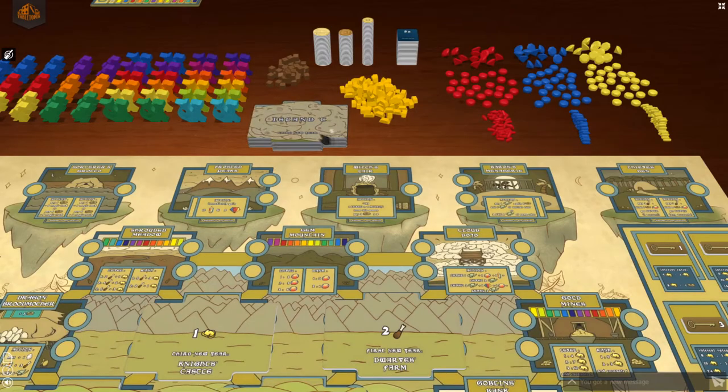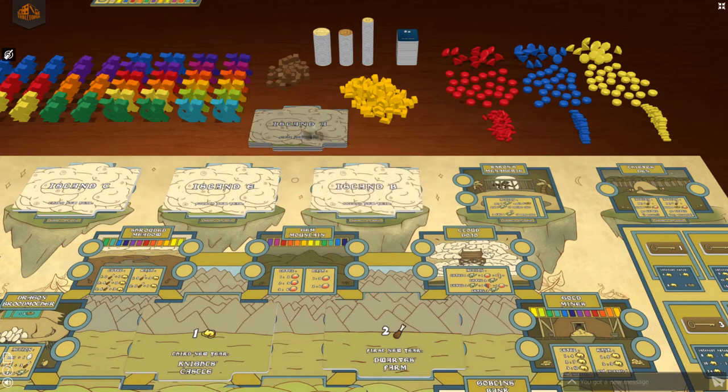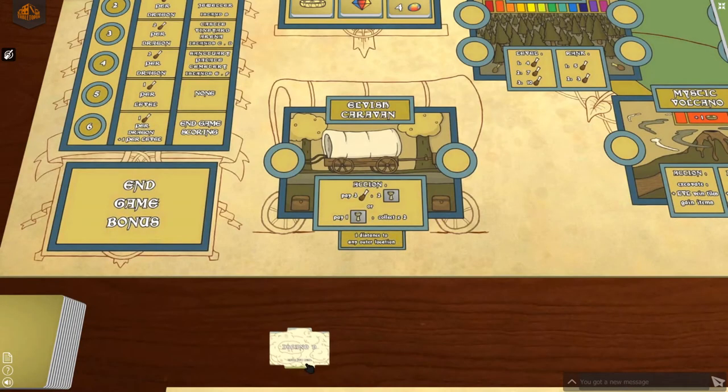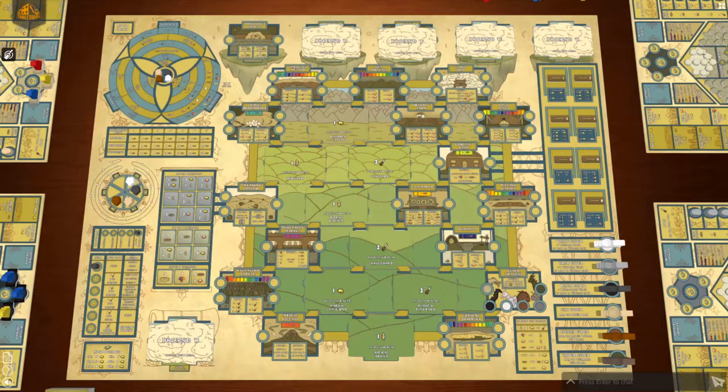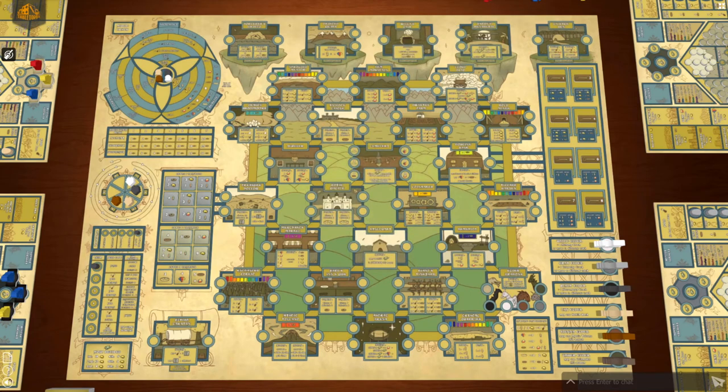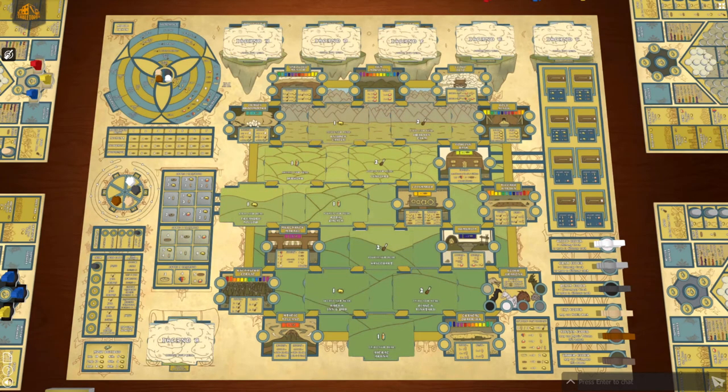Shuffle the 6 sky tiles and place one of them randomly on each of the 5 floating island locations at the top of the main board, and one on the elvish caravan space at the bottom left. Throughout the game, the floating islands and elvish caravan will be revealed along with the other buildings on the main board according to the number of the new year shown on the tile.